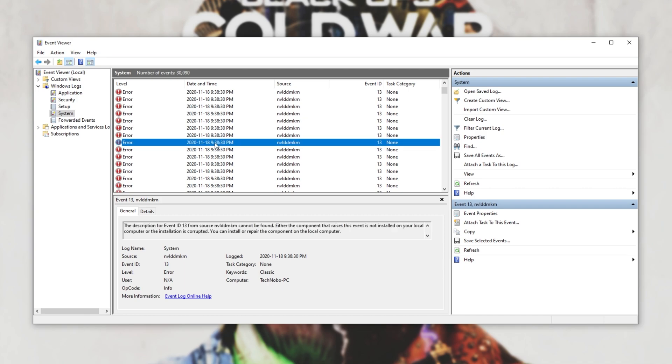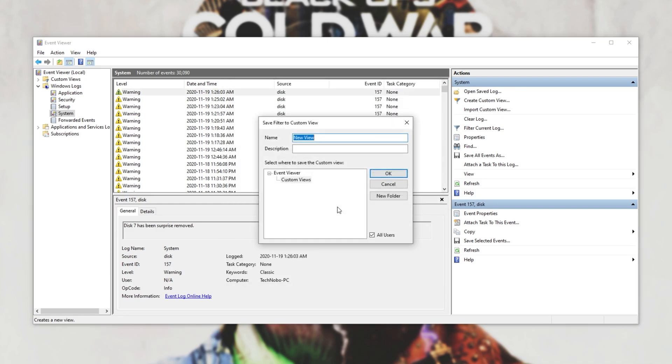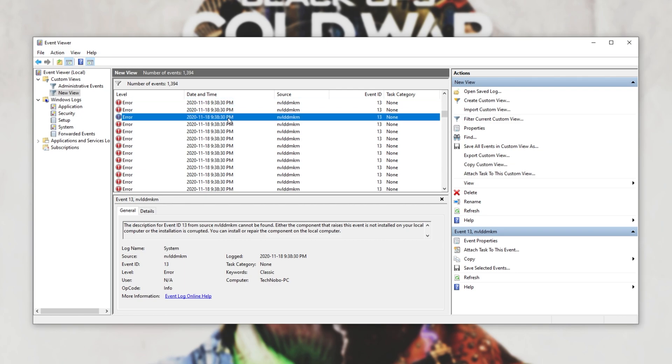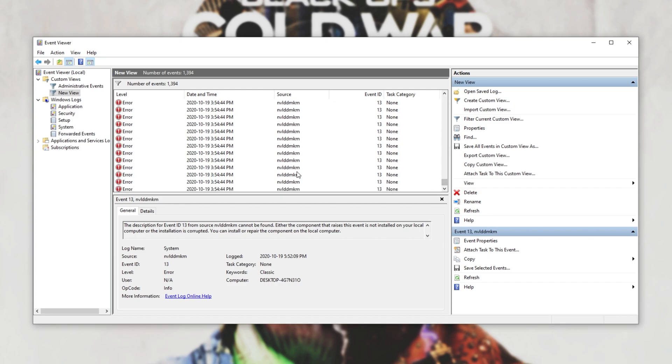9:48pm, scrolling back — 9:38pm, I had another crash inside of Call of Duty. I'll simply filter this by source, and you'll see just how often I got this error: 9:51pm, 9:48pm, 9:38pm. So you can see that I'm getting them every half hour, 20 minutes, an hour or so. This has happened for numerous days since release. The ones from 2020-10-19 were from the beta, and these ones from the 11th of November are from the full release.